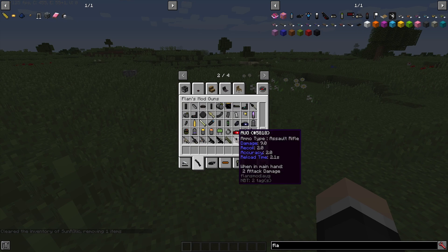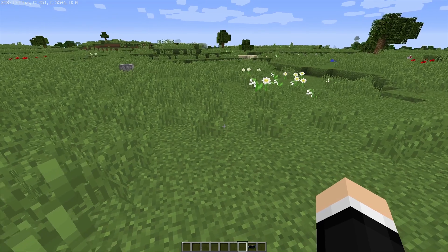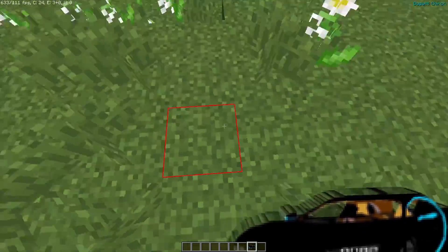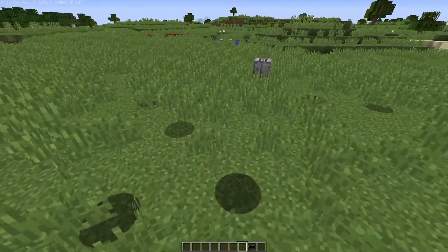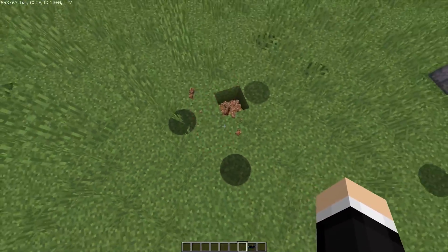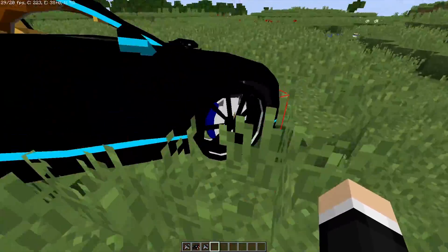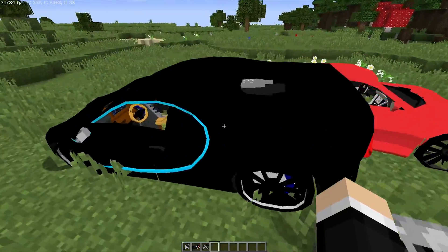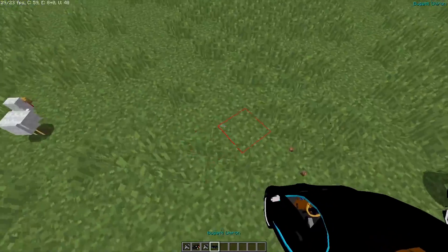Flan's Mod doesn't just have guns. You download content packs, and the different content packs have different things. For example, one content pack gives you a Bugatti. I just spawned in some cars here — sometimes the textures don't load in, so you're just going to have to restart Minecraft and then they'll load in. These cars are really nice, so let me take a Bugatti Chiron — just right click it on the floor.